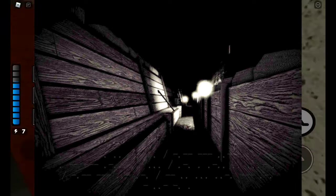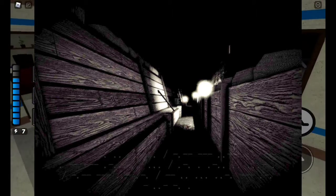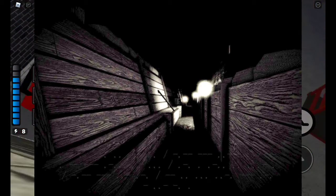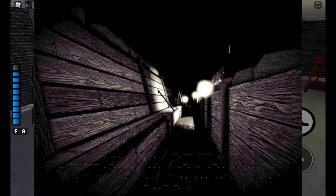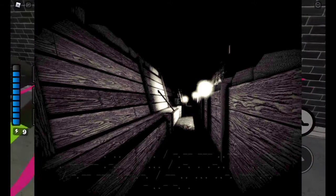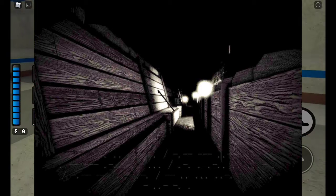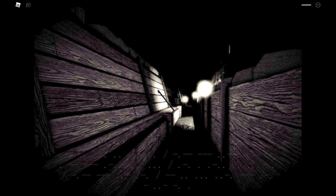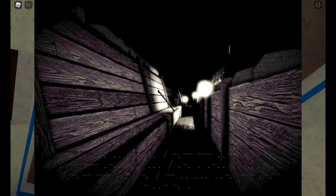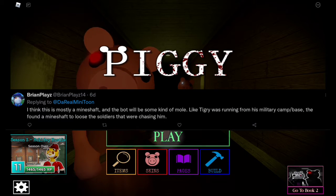It looks like some sort of a thin, cramped area. I can see this as a potential storage room of a boat, and I can only say that because the walls look very wood-like, and most old boats are made out of wood. But I do have a theory thinking it could be a mineshaft. Another person smart enough to also think this was a mineshaft basically summed it up — this is mostly a mineshaft.